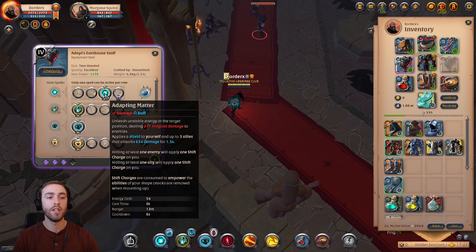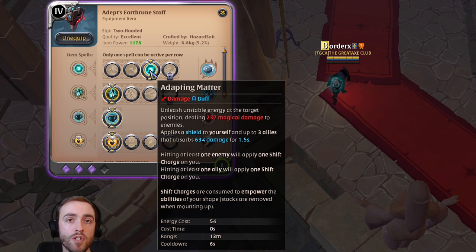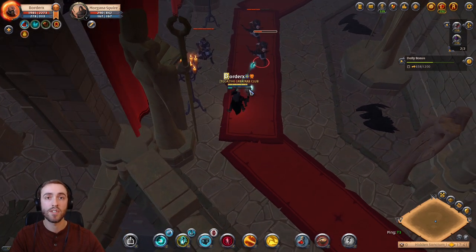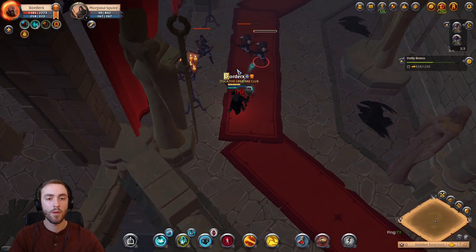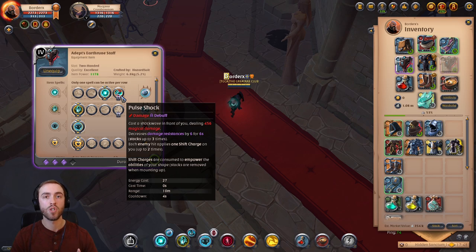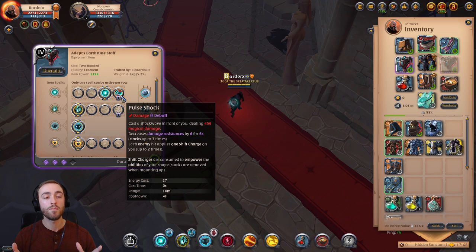The third Q spell is Adapting Matter, which deals magical damage to enemies hit and can shield you and up to three allies. It gives you one shift charge for dealing damage, or two if you shield at least one ally — same as Reality Fissure. So if you want to be a more supportive element in your group, it's definitely worth it. The last Q spell is Pulse Shock, which I haven't unlocked on live servers yet — but it deals magical damage in front of you and reduces the damage resistances of enemies hit. It can grant up to two shift charges if you hit two or more targets, making it stronger in large-scale ZvZ fights.